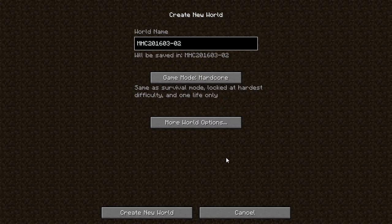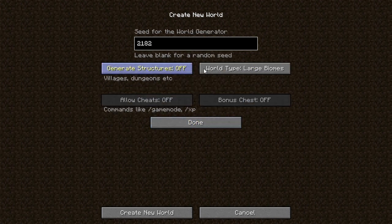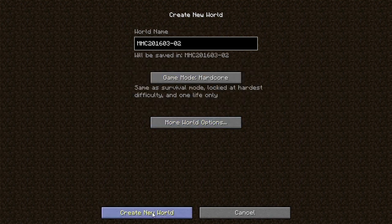Hey everybody, Basket here. Welcome to the Minecraft Hardcore Challenge for March 2016. This is my attempt number two. I'm showing you this screen because I'm actually going to use the right seed this time. I have large biomes turned on, which is going to fix the issue I had. This should be the correct seed — structures off. Let's go ahead and generate, then I'll pause the game while it loads in.